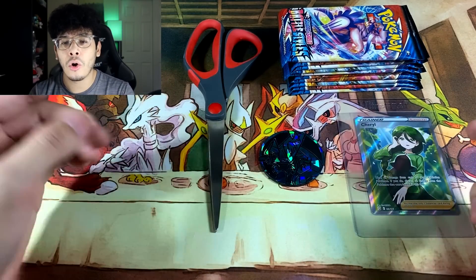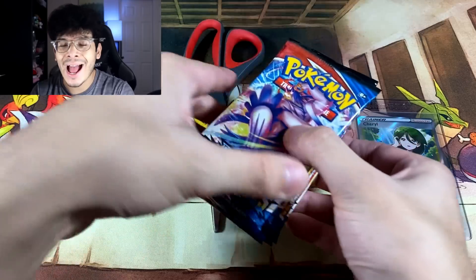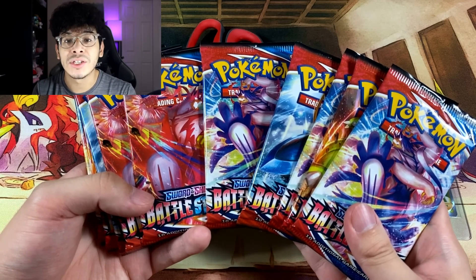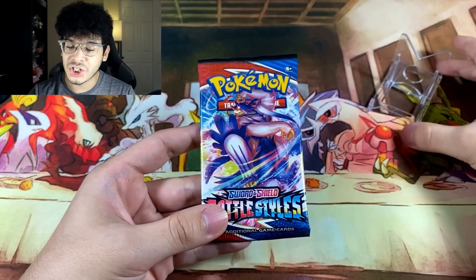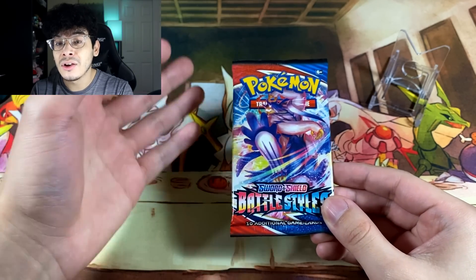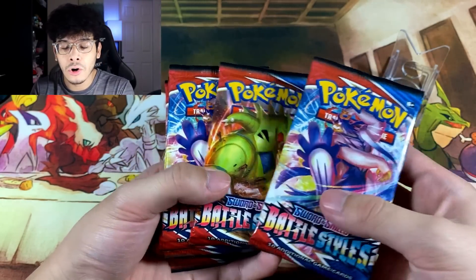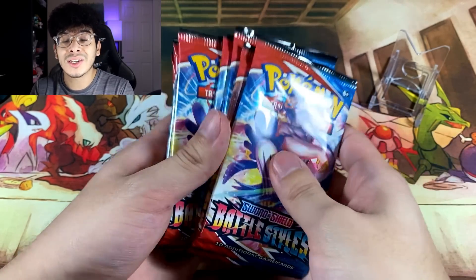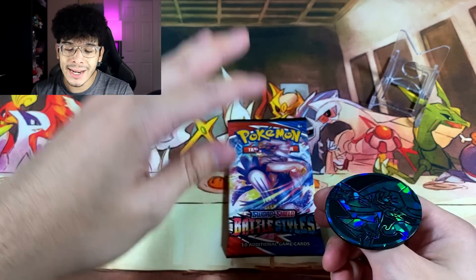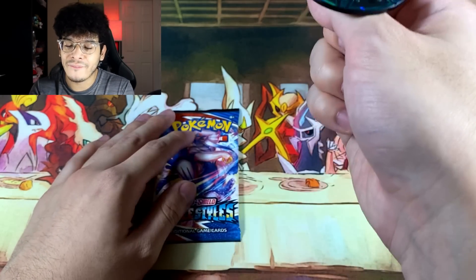I'll have the true value of Cheryl on the screen so you guys know what card you're winning. And obviously, what is a challenge without booster packs — none other than Battle Styles, the newest Pokemon card set for this challenge. We got the star of the show ready to go in case we pull some heat. The first booster pack is ready, and here's how it's going to go down: odd packs get a coin flip, even packs we open normally, alternating in that pattern. These packs came from a sealed booster box.